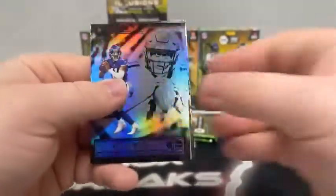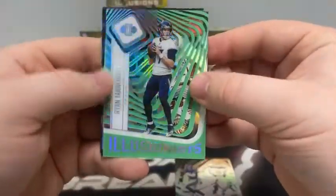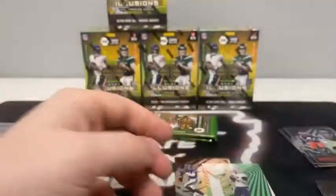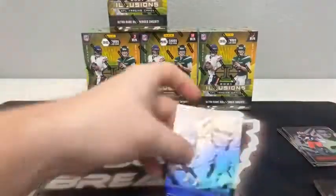Three packs left to go. Pack number four. We start out with a Keelan Maughan rookie card. Got an acetate — that's an Illusionist of Ryan Tannehill. We've got a green George Kittle, Nick Chubb for the Browns, Aaron Rodgers, and a rookie card of Rondell Moore for the Arizona Cardinals. We'll sleeve and top load the Ryan Tannehill Illusionist acetate for the Tennessee Titans and the Keelan Maughan as well.